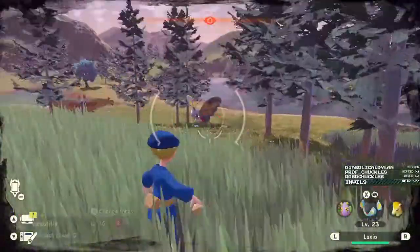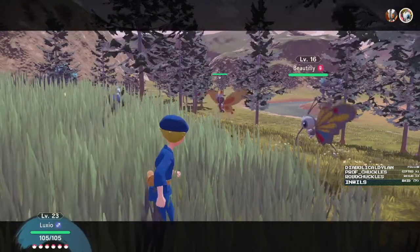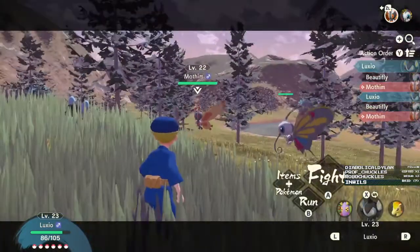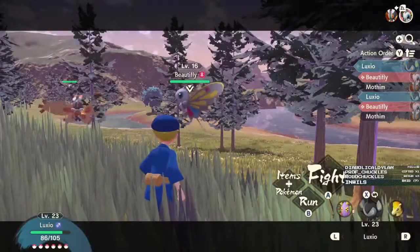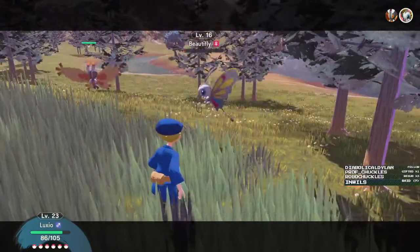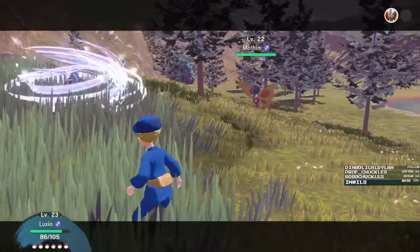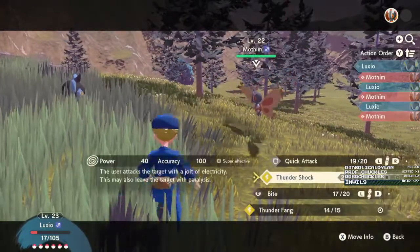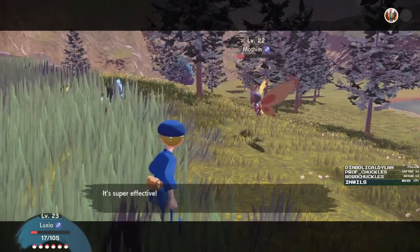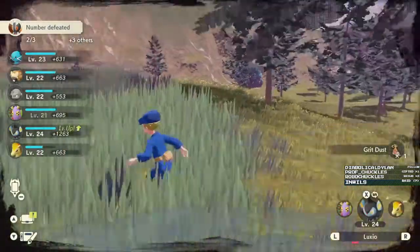There's two of them in there - a Motham and a Beautifly? Jeez. Let's see what this does - I don't know if it's going to kill it. It did. Silver Wind - oh my god. We're just going to go straight out for the kill. Yeah, there we go. I can't risk not killing them right there.